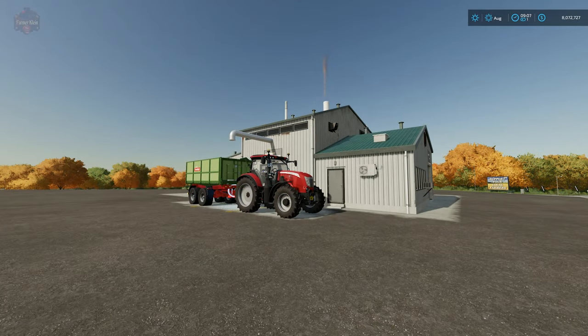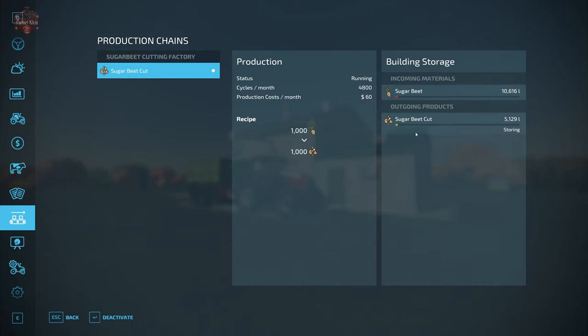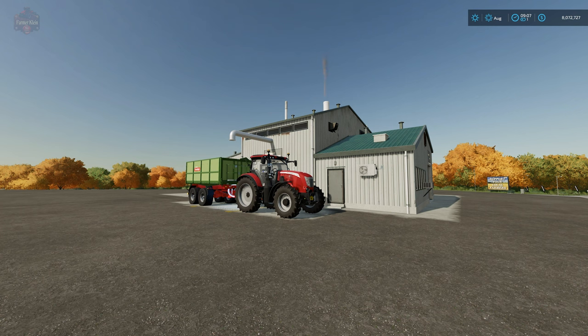Now if we take a look at the prices screen, we are going to see under sugar beet cut that the sugar beet cutting facility is not a sell point for cut sugar beet. We have seen in some productions in the past where they can basically buy their own goods if you come over and set the facility to auto sell — but that is not what is going to happen here.